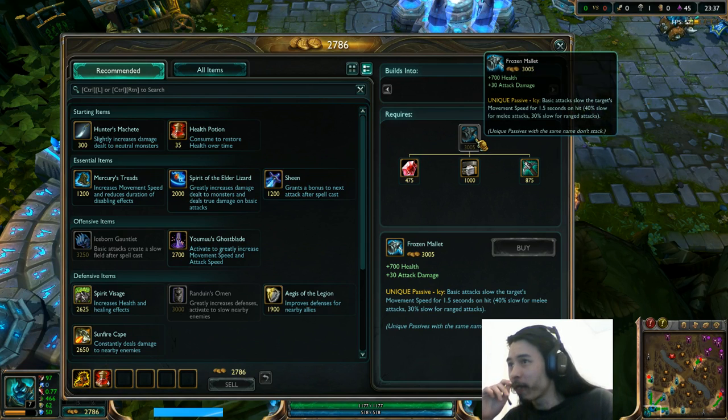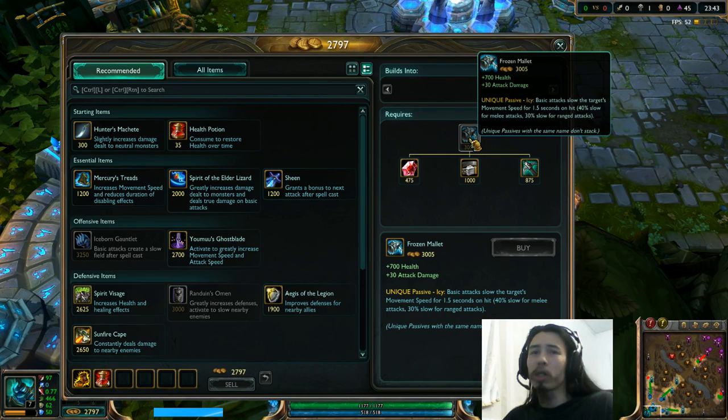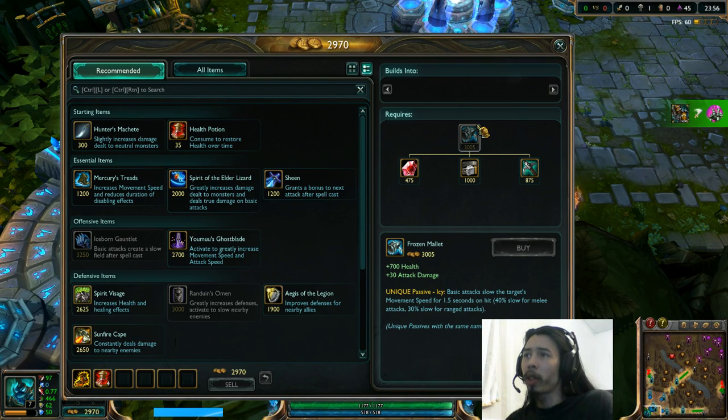In any case, there are basically two changes. First off, we have Frozen Mallet, which now builds out of Giant's Belt, Pickaxe, and Ruby Crystal, and the total cost has gone down as a result from 3,300 to 3,005. So it doesn't build out of Phage anymore — they took that out.